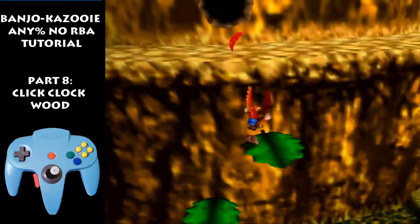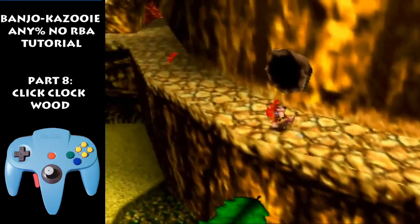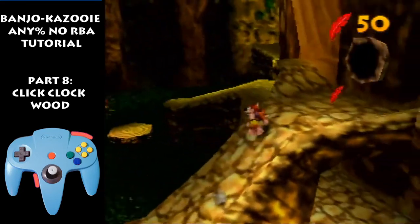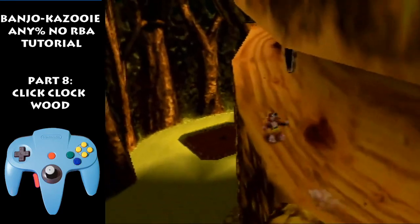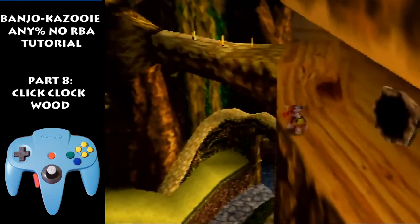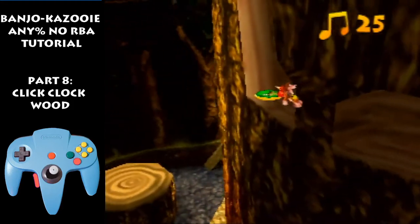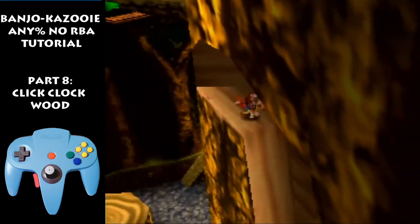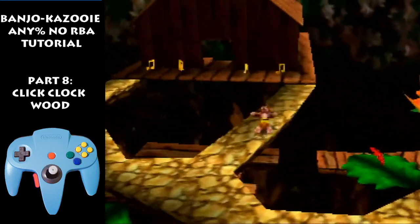Backflip here, backflip straight up, change the camera, get in talent drop, either wait for the bird or jump around him and continue on. The setup for going around the birds here is the same as in Spring — I'd rather do that or just wait for the birds. This one's a little harder. Jump for this note, jump on the third note, slide back, hold aura as you jump towards the outer effect here, jump. Do the same thing as Spring — exact same thing — except now you go over here and get these four notes.